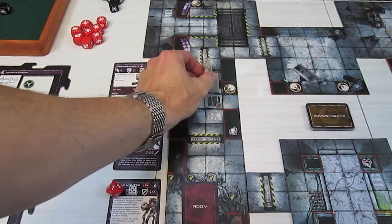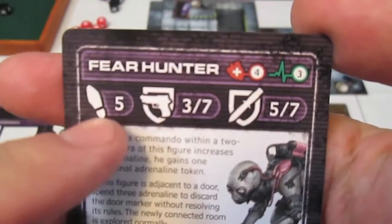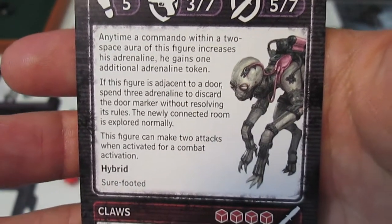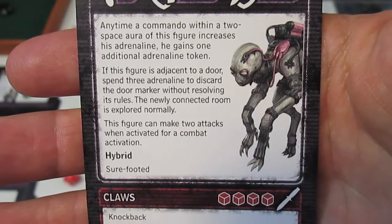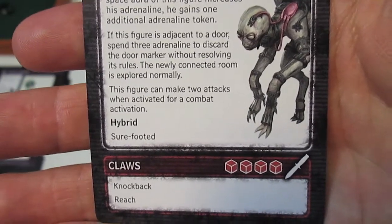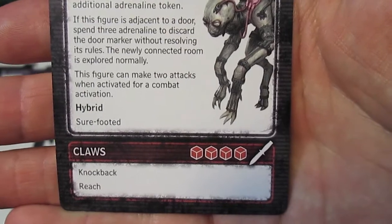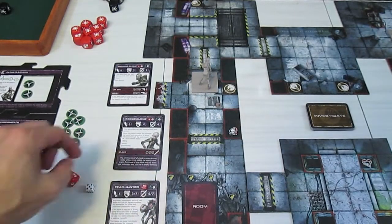Now moving the Fear Hunter. He has a movement of seven - just needs to go one, two, three to be adjacent to this door. Looking at his card: seven melee, five ranged, six hit points, activation cost three. Key ability: anytime a Commando is within two spaces, he gains one additional adrenaline token. If adjacent to a door, spend three adrenaline to discard the door marker without resolving its rules, and the newly connected room is explored normally. He can make two attacks when activated, is sure-footed over rough terrain, has four red dice for a claw attack with knockback and reach.